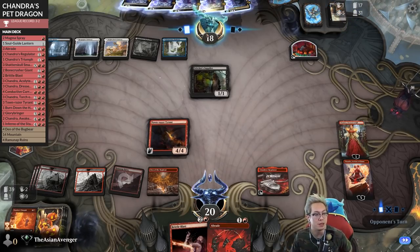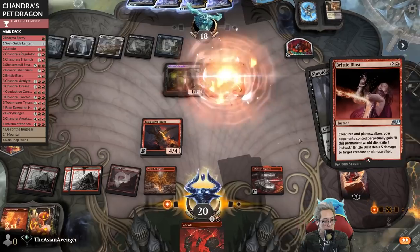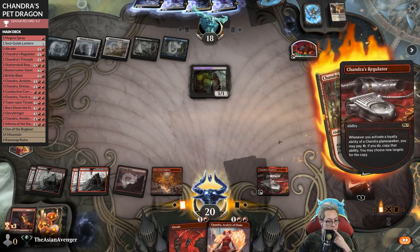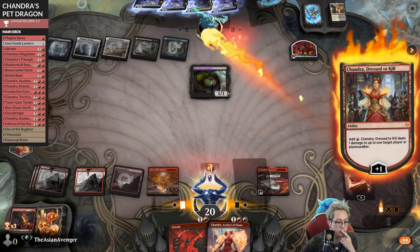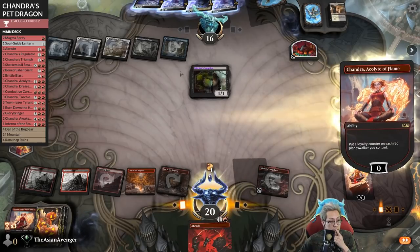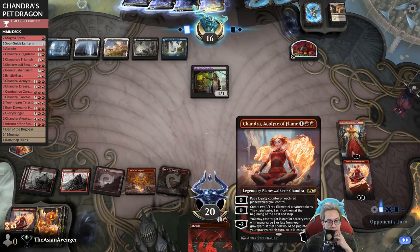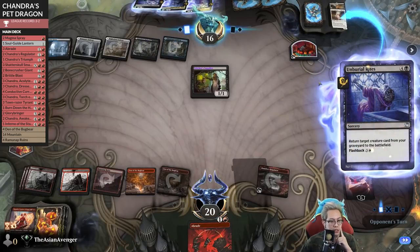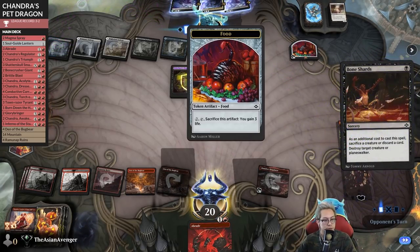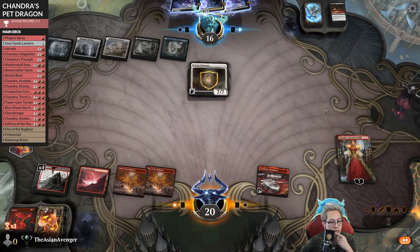Stitcher Supplier is a problem. That's every single copy - that's fine. We still sacrifice this no matter what. Let's ping for two again. I get to ult again next turn - it won't matter if they swing in with Stitcher Supplier because I'll get to Chandra again if they don't do something about it. Does that have protection from emblems? Sure - it doesn't have protection from emblems, that's unfortunate. I can shatter that artifact - they don't have anything. Now I get to emblem!